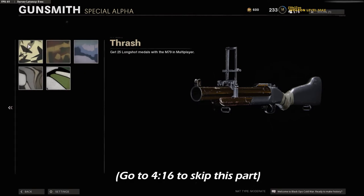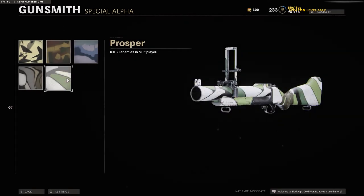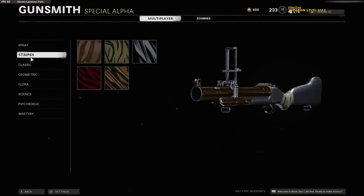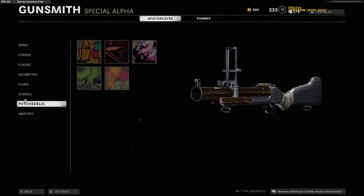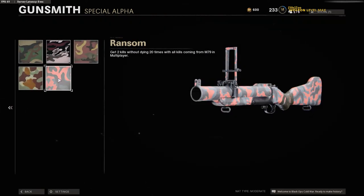The first one is the Spray Camo — just kill 30 enemies in multiplayer. Nothing really to say about that, it's easy. Next is the Stripes camo: get 50 longshot medals with the M79 in multiplayer. This one takes a little while but it's really not that hard. Next is Classic: get 2 kills without dying 20 times, with all kills coming from the M79 in multiplayer. Again, not hard — this one will happen just from playing with it.